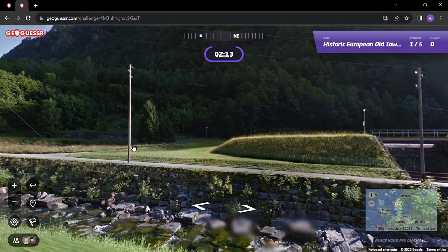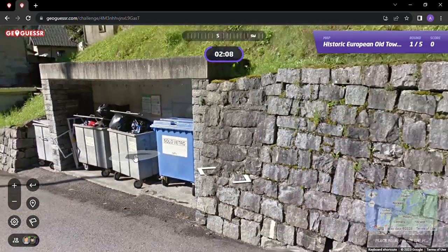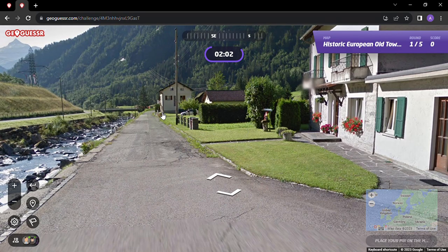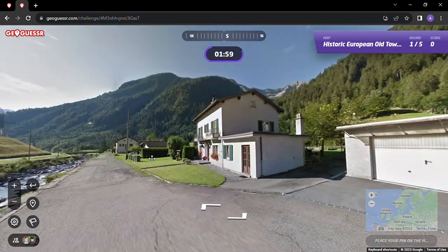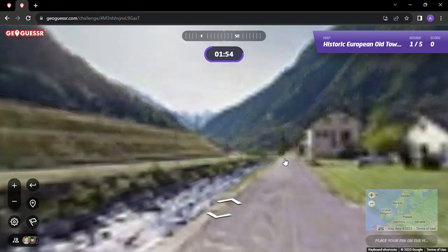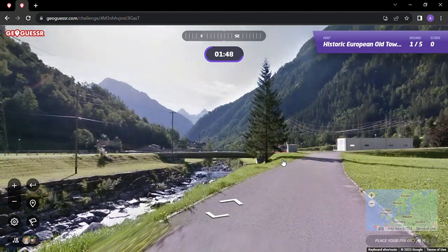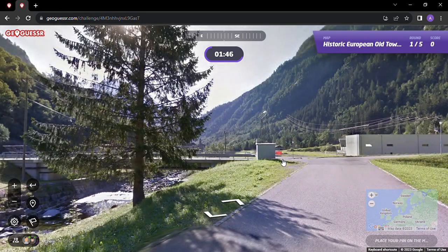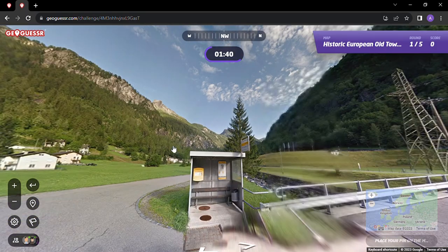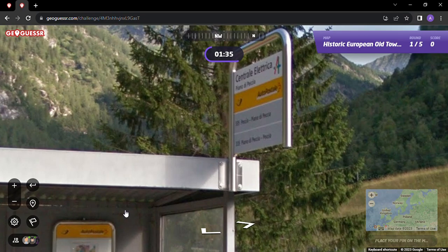Now we're in Switzerland — so this is not Andorra, but Switzerland. 'Solo Vetro,' so we're probably close to Italy perhaps. Nice flower boxes there on the house, snow up high. Yeah, traditional Swiss old town is what we're looking for. Look at that beauty — the mountains, the old town, 'Centrale Elettrica.'